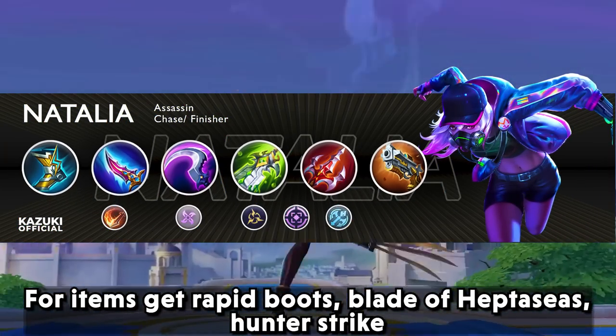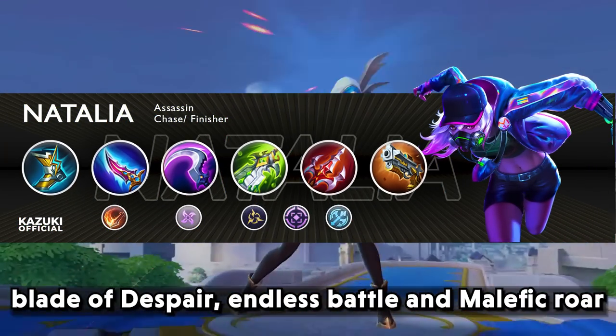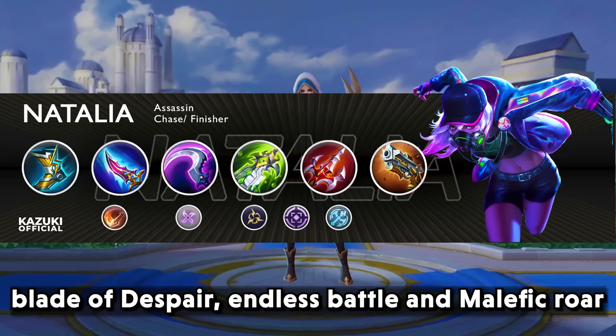For items, get rapid boots, blade of heptasis, hunter strike, blade of despair, endless battle, and malefic roar.